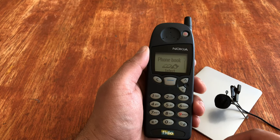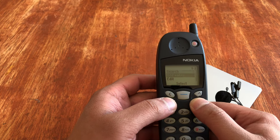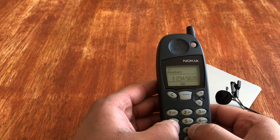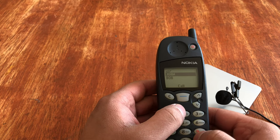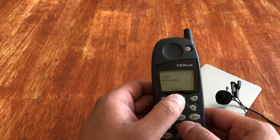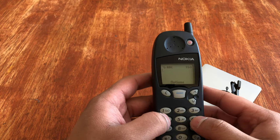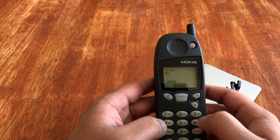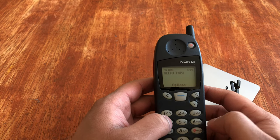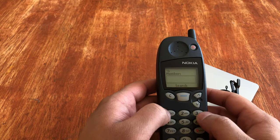There were some really cool features on this phone, such as a phonebook that stored all your contact names. You were able to save some of the contacts onto your SIM card. This phone also had the ability to send SMS. Does anybody remember having to send SMS using the number pad? You had to press the button three times to get the letter C. It took a lot of time — not anything like what we have today, or even the slide-out keyboards.